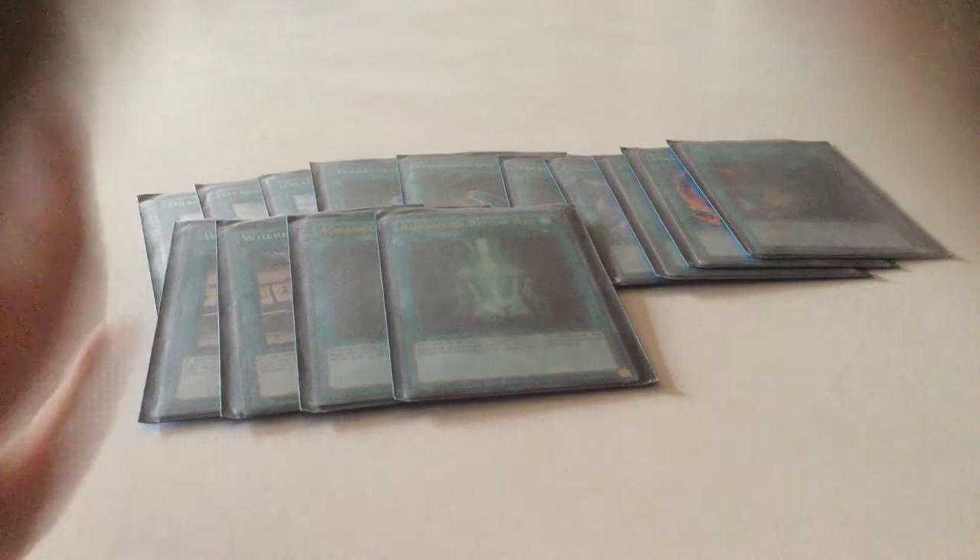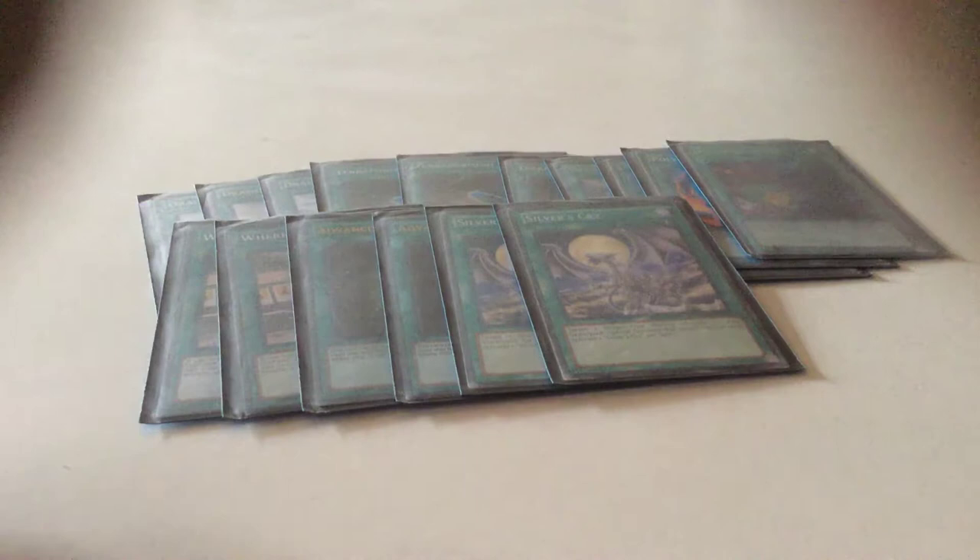I run two Silver's Cry — I don't have Return of the Dragon Lords so I run two of these. Even though it gets cloggy, it's just a good card. You can bring back Dragon Spirit of White and swing into your opponent and win. I run one Melody of Awakening Dragon — I actually just got it from a free light card pack.